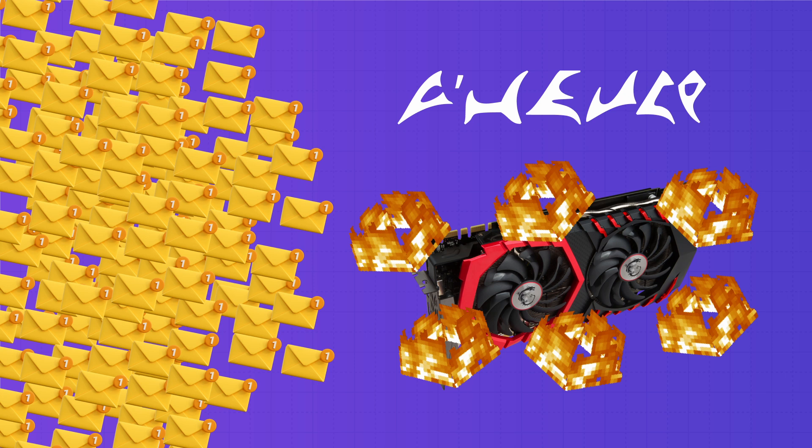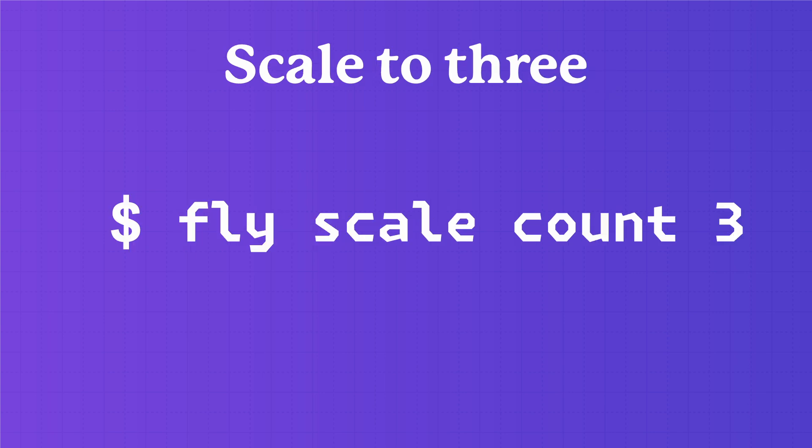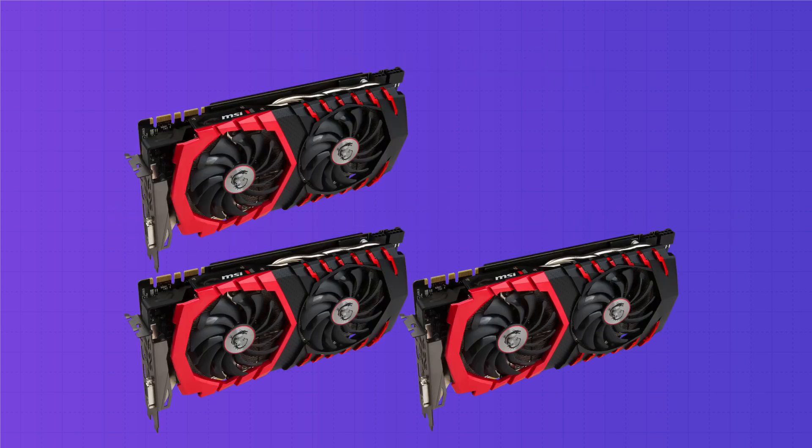I had accidentally created an unbounded work queue, causing too much work and not enough to do it with — a general cascading failure. So I started up another couple of GPU nodes with `fly vol fork` and then `fly scale count 3`, and I was barely able to keep up with requests. I just needed more GPUs.